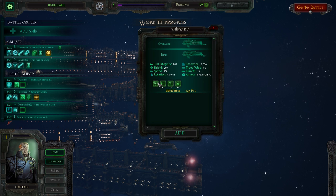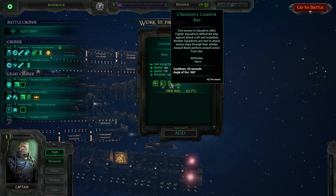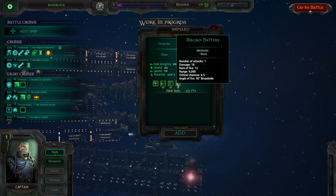And then we have the Mars, which has access to the Nova Cannon of course, Lance Turret, Ordnance, Launch Bay, and Macro Batteries.